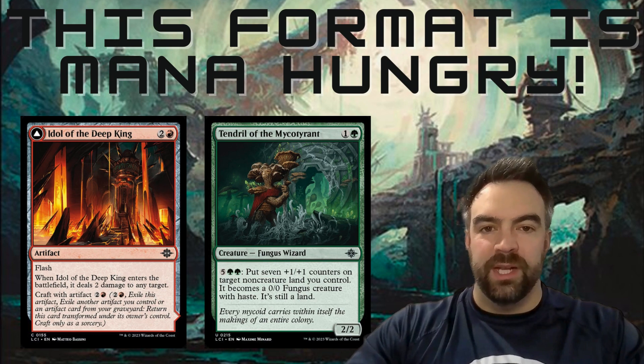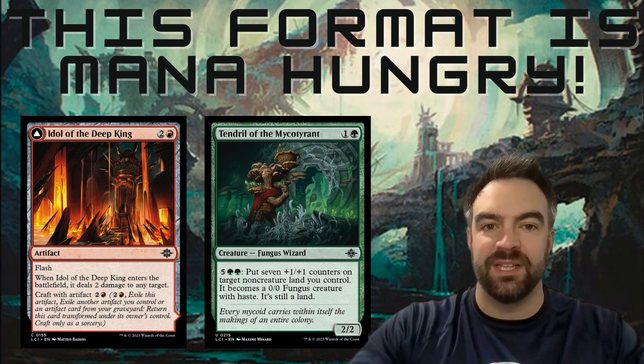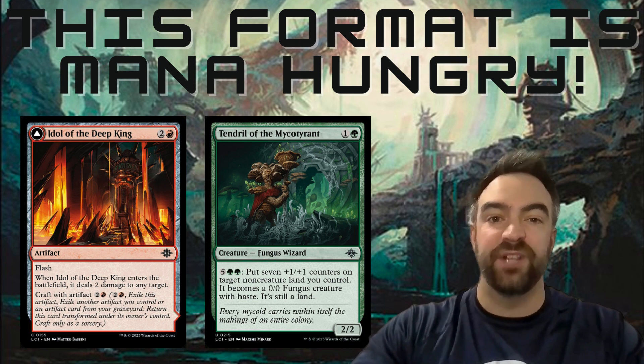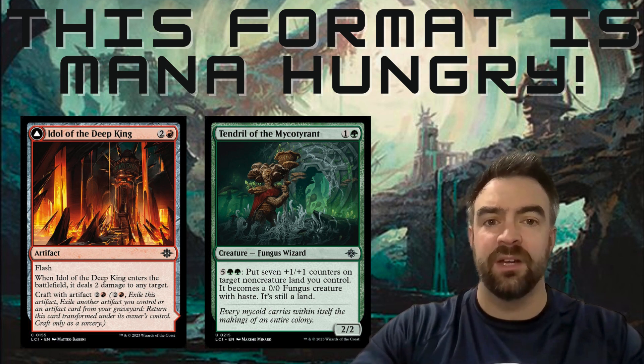Another reason to get on the board early is there are plenty of mana sinks in this format — there's so much stuff to do with your mana. If you play a two-drop like Tendril of the Macro Tyrant, it has a mana sink later where you can pay seven to put +1/+1 counters on a land. If you play something like Idol of the Deep King for removal, it has a craft ability and you can flip it into a weapon. So play early mana value creatures, artifacts, and spells, then use that mana later in the game to pump something, use activated abilities, or craft. This format is super mana hungry.